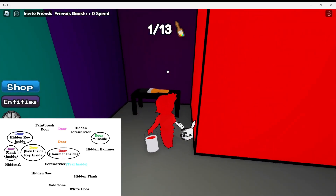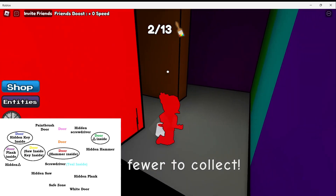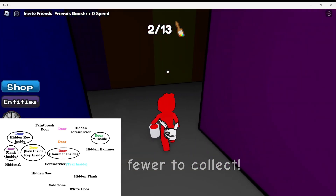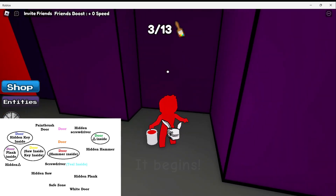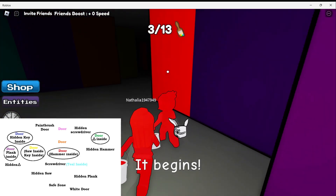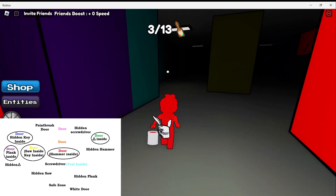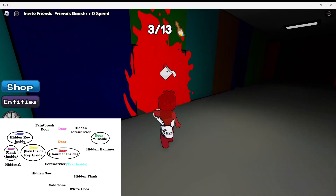Turn right here and right again — it's right here. We keep going. Once you go out, turn right at the purple wall and get your third paintbrush. Now we are on the way to the red door. It's right over here.